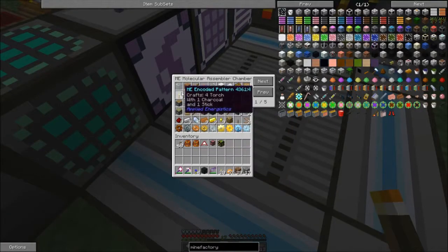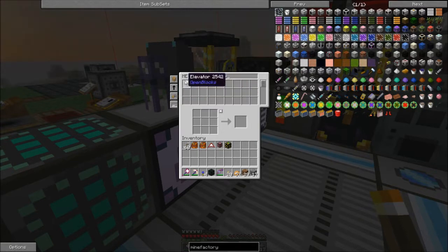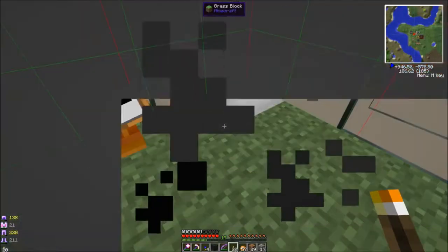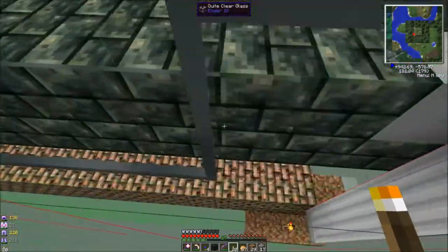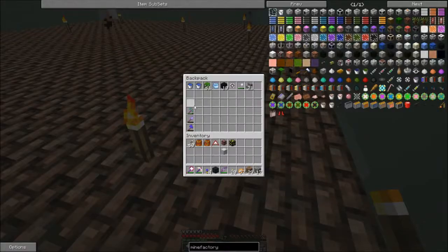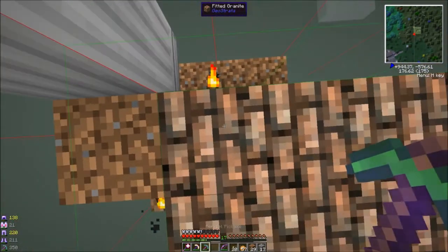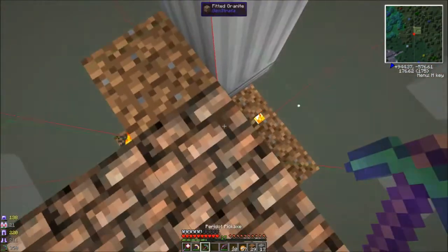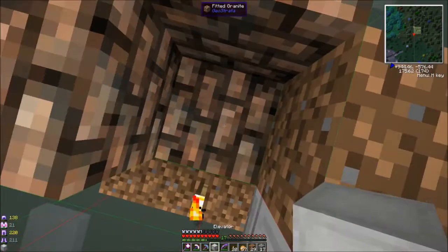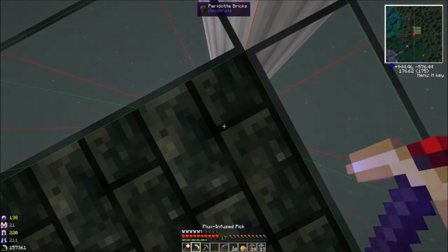Here's another weird bug — for some reason until I take the glass recipe in and out, it won't craft anything. I don't understand. My TE pick doesn't work on this Geostrata stuff — like this is a Peridot one, it works on the bricks just fine and on all the Geostrata ores, but it still doesn't work right on the TE machines or the RotaryCraft machines.